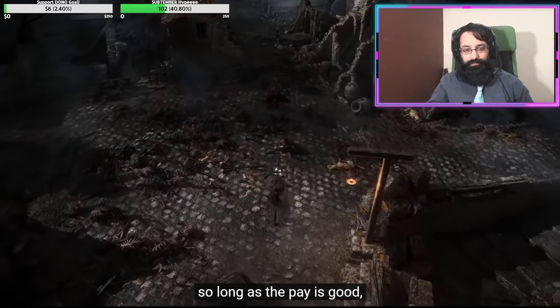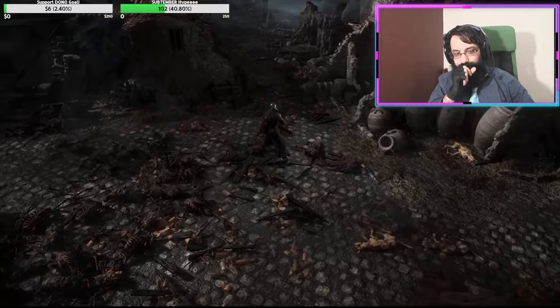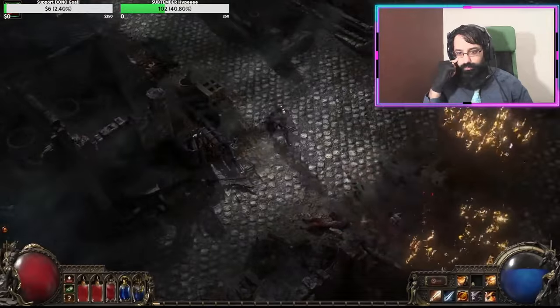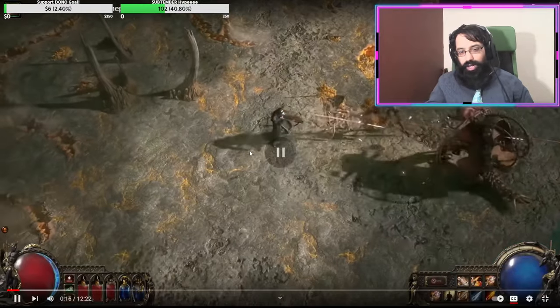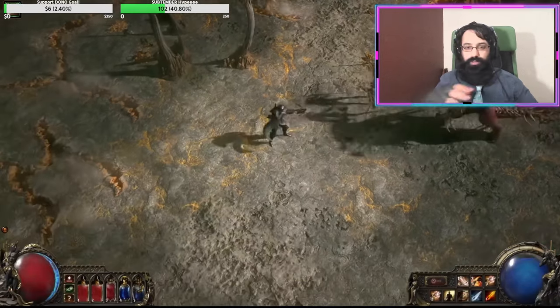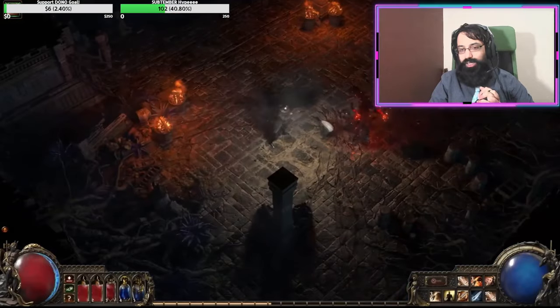The Mercenary's intro quote: 'There's not a job out there I won't take, so long as the pay's good and a crossbow can solve it.' I agree. Okay, so like a little backwards shot — I like that you can strafe with this. This is pretty cool. I think this might be the mechanic for the Mercenary. Unironically huge W. And it looks like you just have a machine gun.